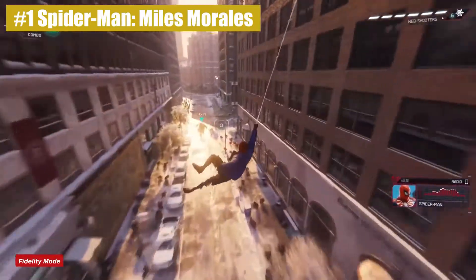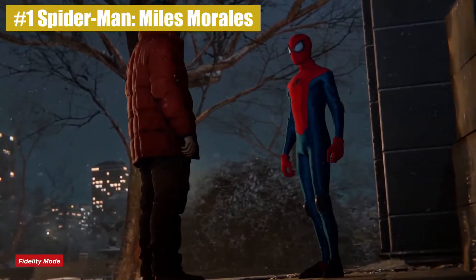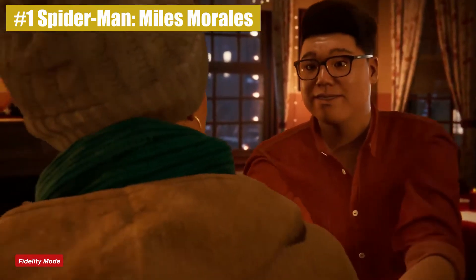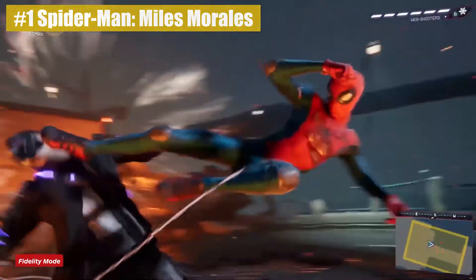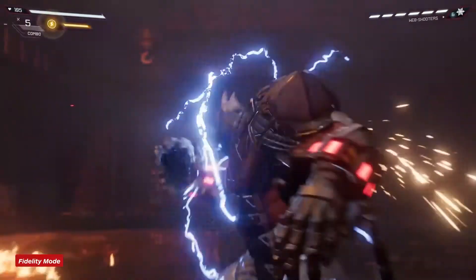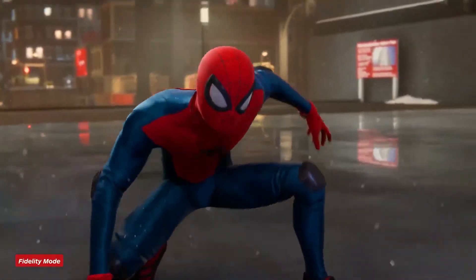Number 1: Spider-Man: Miles Morales. The next generation of Spider-Man, both technically and narratively, is packed with comic book adventure, heart and soul, and plenty of that satisfying swinging through New York. As the attention switches from Peter Parker to Miles Morales, so does the action, with focus moving to his home turf of Harlem and a whole new set of teen-turned-superhero problems. Miles has some new powers, like the bioelectric venom blast, and the haptic feedback of the DualSense makes them even more satisfying to dish out to criminals. Spider-Man: Miles Morales manages the tricky task of delivering a story that punches you right in the heart, but is also a place you want to escape to after a long day. Thanks mainly to Miles' charm and that sweet swinging, it pulls it off so well you'll wish Peter Parker a happy retirement without even a tear in your eye.